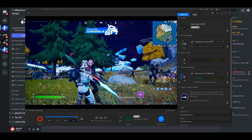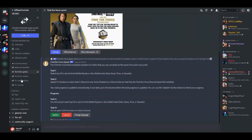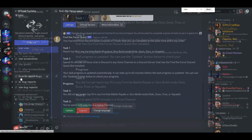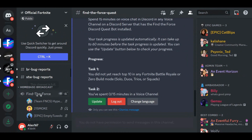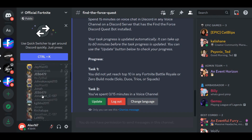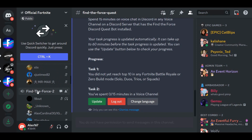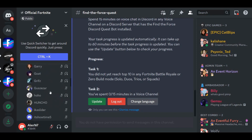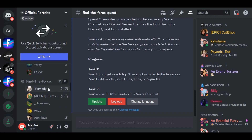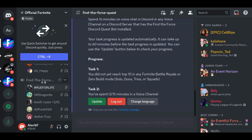While I'm in the game, I'm also going to go to the Discord voice chat. I recommend you go to Home Base Broadcast, find 'Find the Force,' and scroll down through the channels — Find the Force 1, 2, 3, 4 — until you find an empty spot you can join. I found Find the Force number 4, so I'm going to join that one.